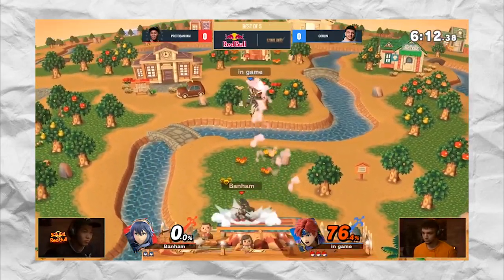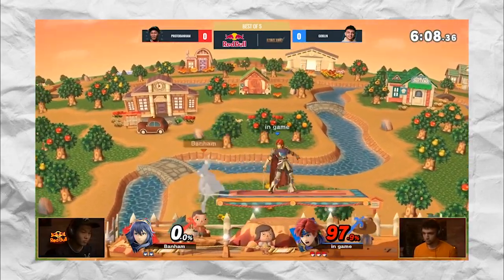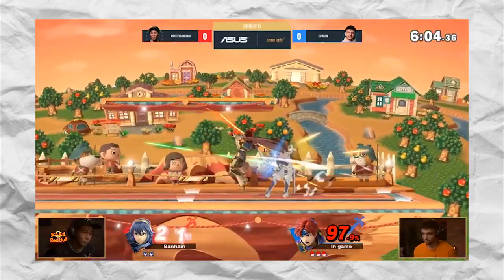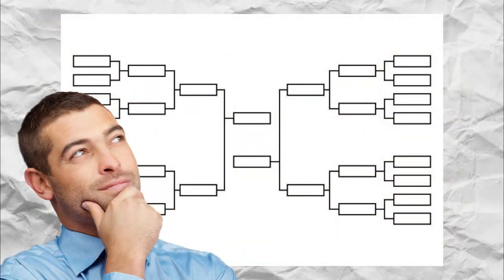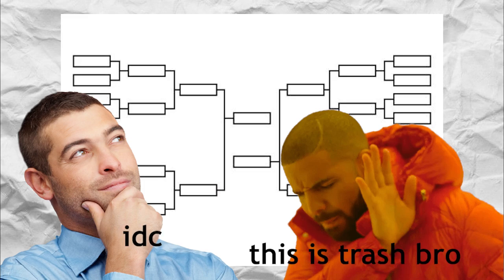Knowing every pocket character of every player is really unrealistic, even for people that heavily prepare for their brackets. Seeing diversity is fun, but streamlining a rule like that makes it fair for everyone and is the first step to a unified worldwide ruleset, which would be the main priority right now. If you are a tournament organizer, take the time to think about the ruleset, and if you are a player that is annoyed by your current ruleset, seek conversation with your TO and maybe you can change something.